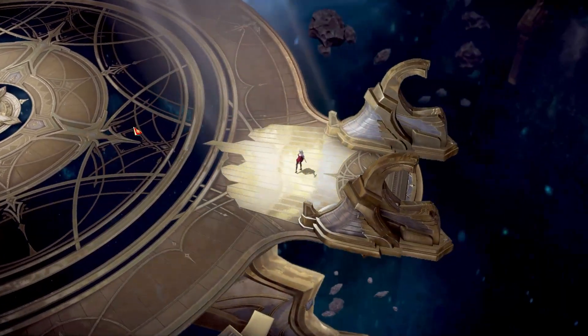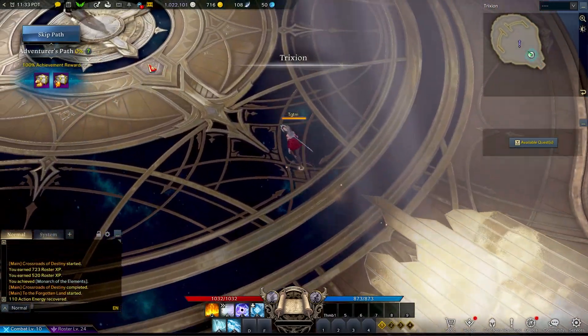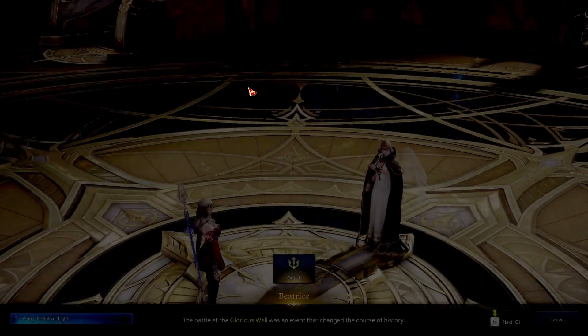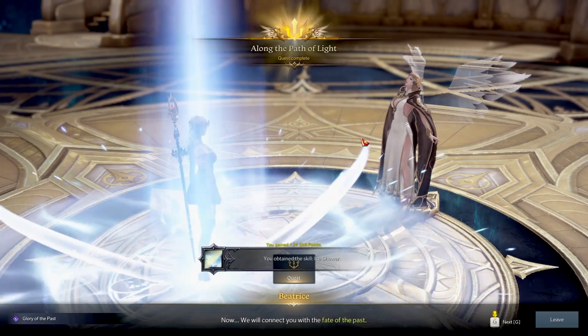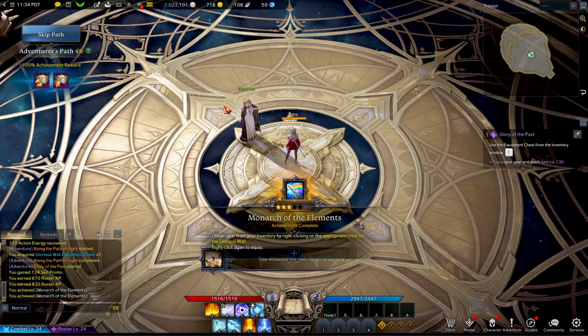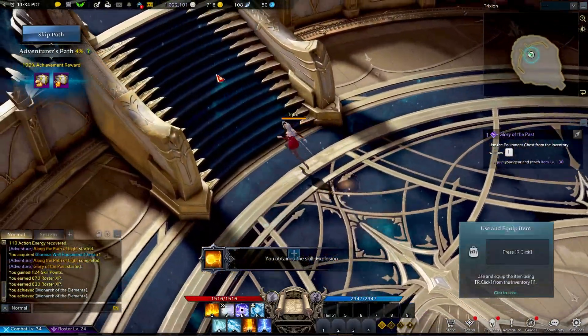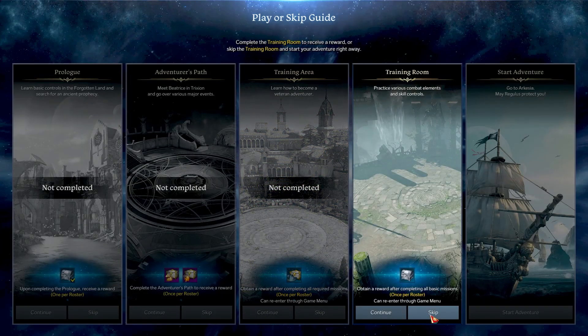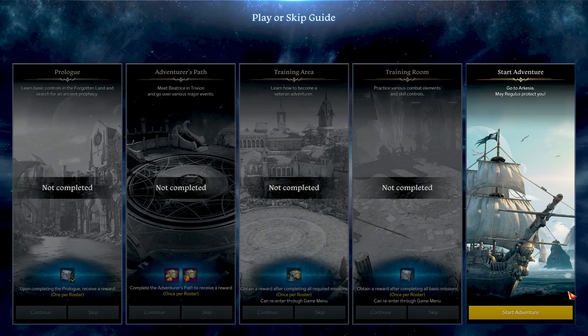With Beatrice again — if you've played through once already, which you have to in order to use the power pass, you'll recognize the basic stuff. You can skip through pretty much everything and hit complete. Notice we've got the achievement reward right there — you get some basic stuff, monarch of elements, experience points, all of that. Skip through everything and click Start Adventure.